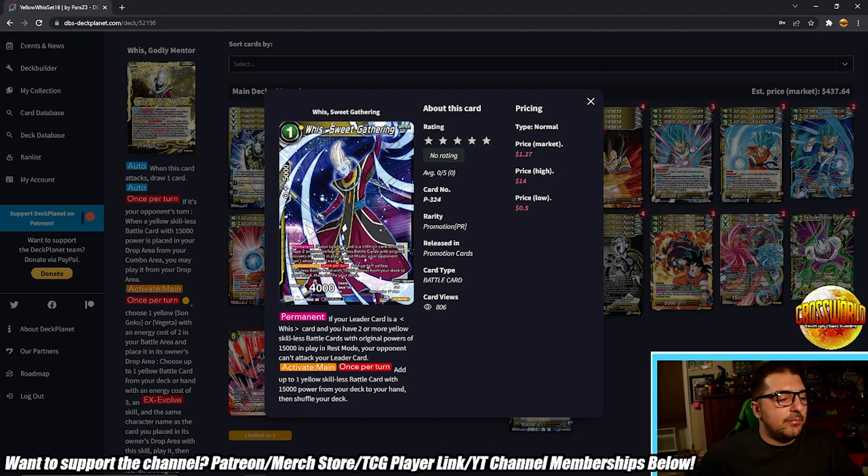If you have this plus the Vados unison in play and you're playing skillless cards from your leader, you're generating some super crazy pluses. This is an insane engine to have — turn one Whis, turn two Vados, start comboing your skillless defensively. Then we have Whis Sweet Gathering, a new card from the most recent tournament pack. Permanent: if your leader card is a Whis card and you have two or more yellow skillless battle cards with original power of 15k in rest mode, your opponent can't attack your leader card. The main thing is activate main — once per turn: add up to one yellow skillless battle card with 15k power from your deck to your hand.